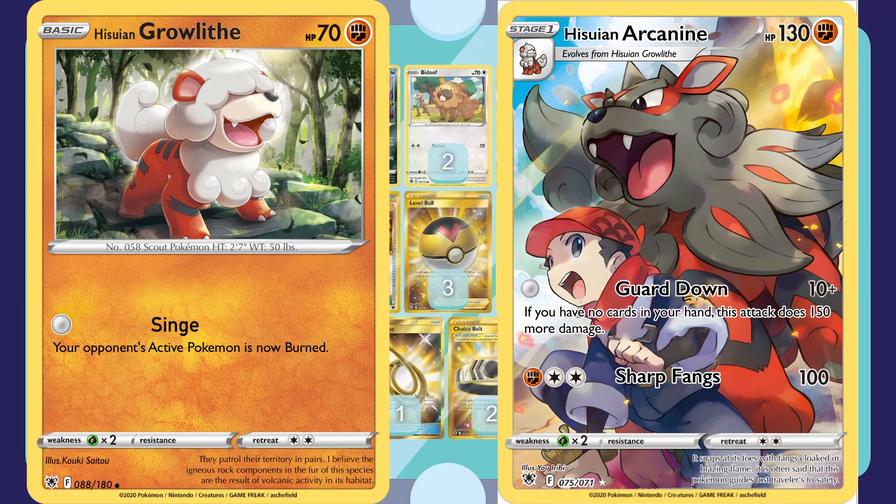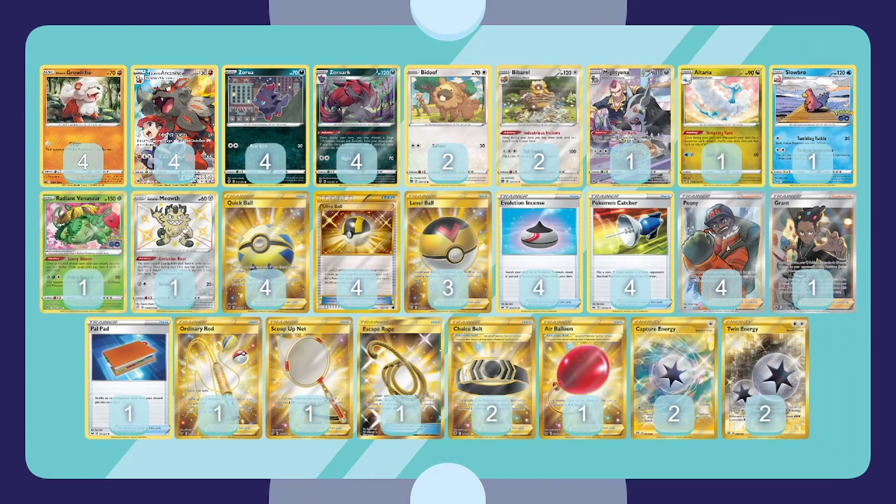Looking at deck lists while building this, they're similar but the trainers are different because a lot of them don't use many draw cards — you have to discard your hand, so it's a complicated simple strategy. Late game you're going to have to save your resources to be able to discard, and sometimes you'll just have to play a card for no effect. It's going to be super interesting to see how the deck plays out.